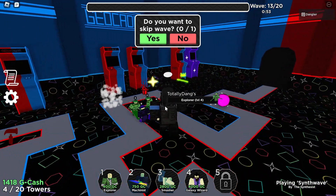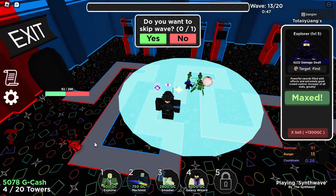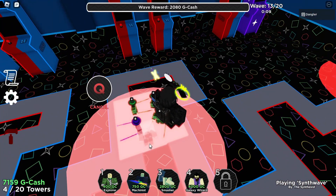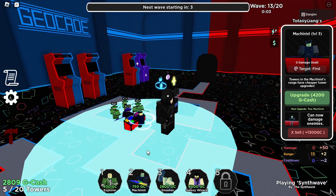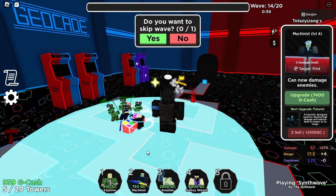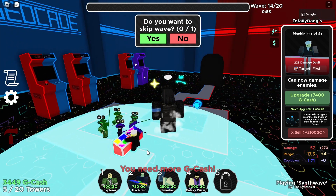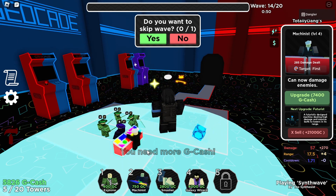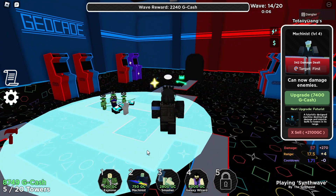Max out this Explorer — if this enemy gets past without a maxed tower, you're done. After that, place a Machinist and get it to max level. I use default skins because I do a lot of contracting work like thumbnails and trailers, and most players won't have special skins anyway.